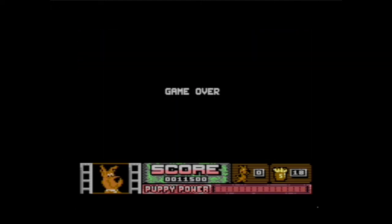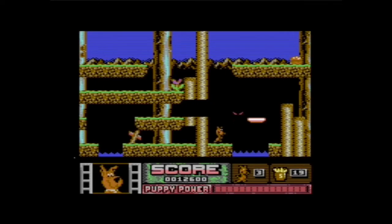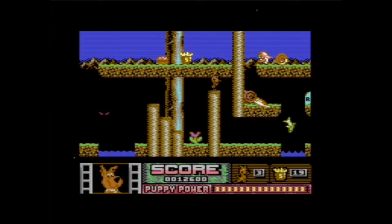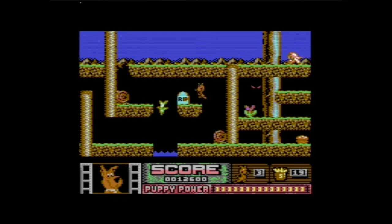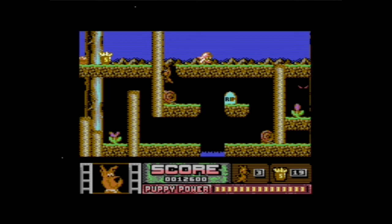I shouldn't have dropped. Well, that's game over, so I gotta do the whole game again. All right, try it again. Not gonna drop down right away because of that stupid owl. Is there any reason to deal with these fish? You're better off just avoiding them.